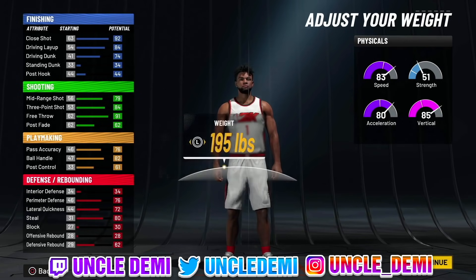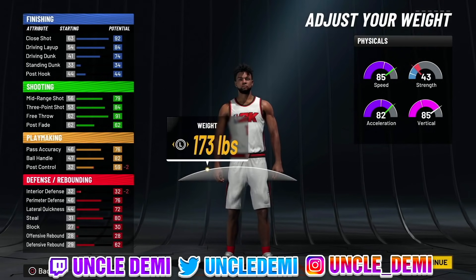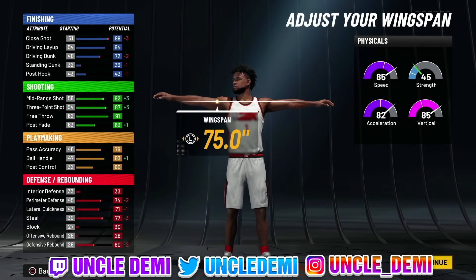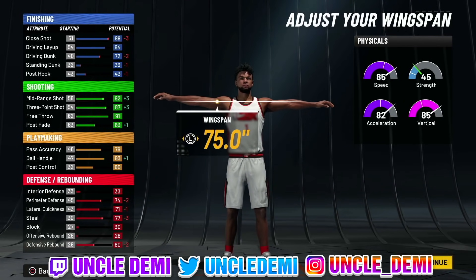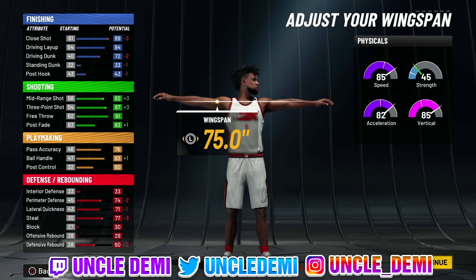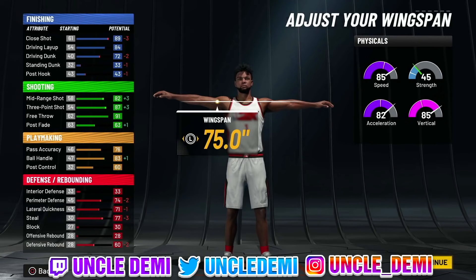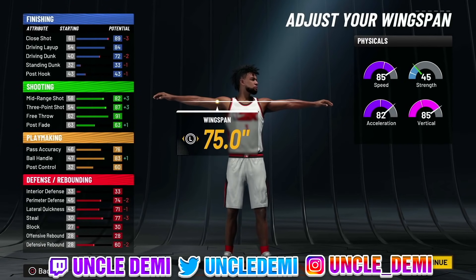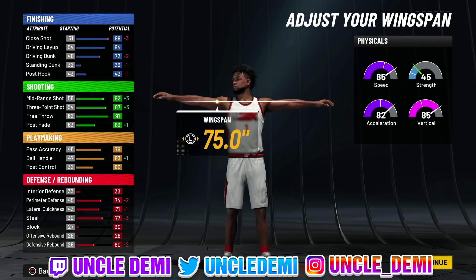For body type, you want to go built. Stay at 6'3", drop your weight all the way down to 176, and minimize your wingspan. You get a plus 8 to your physicals: plus 4 from 95 to 99 overall, and another plus 4 by either completing MyCareer to win the championship for gym rat, hitting level 40 in season 1 at the Gatorade facility, or going to the Gatorade facility every 7 days to get your plus 4 from workouts.